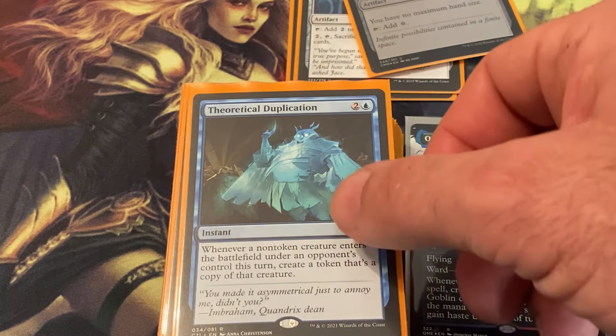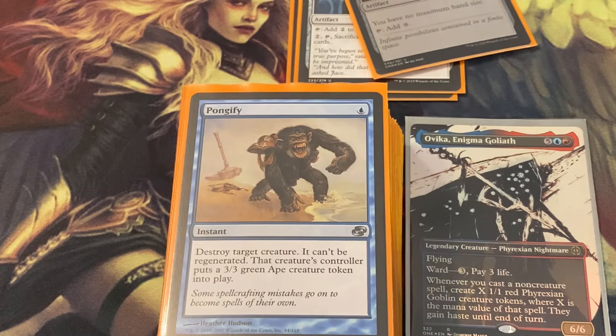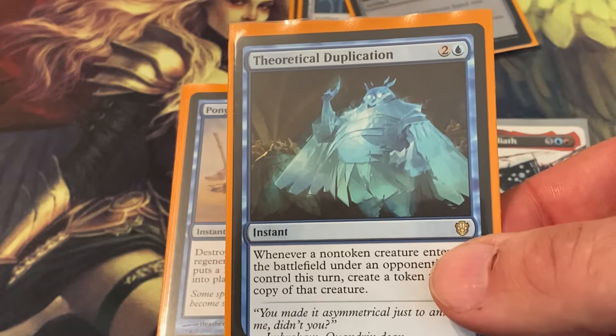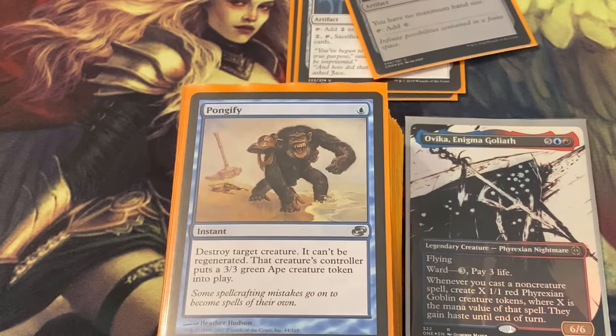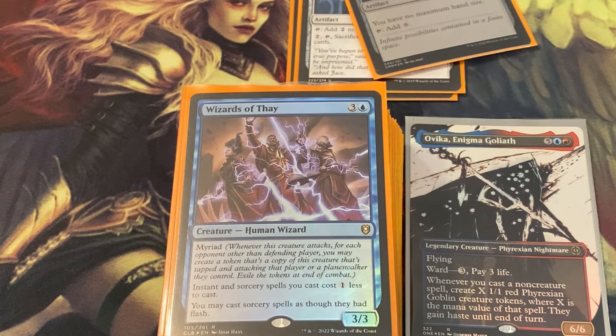Theoretical Duplication — whenever a non-token creature enters the battlefield under an opponent's control this turn, create a token that's a copy of that creature. That lets you copy the baddest creatures coming out, and it's cheap at one blue and two colorless — a clone for three mana. That's going to make you more goblins too. Pongify is one of the best blue removal cards. Wizards of Thay makes instant and sorcery spells cost one less and lets you cast sorcery spells as though they had flash.